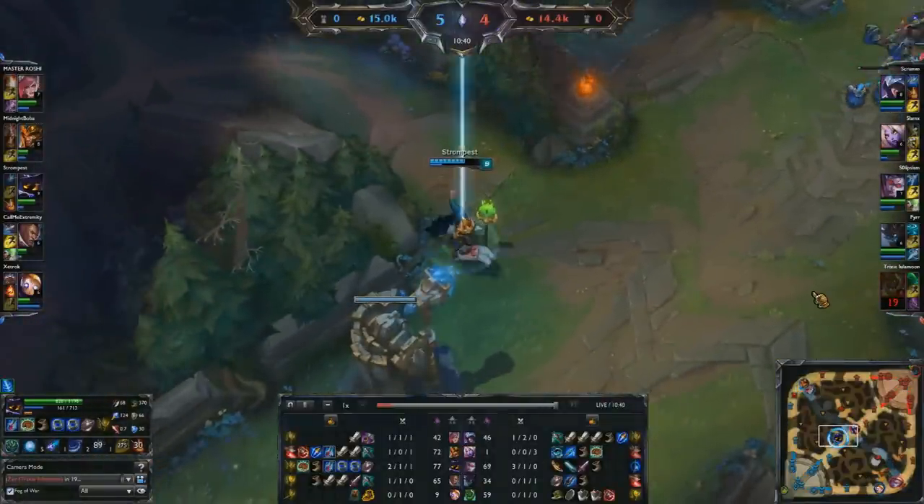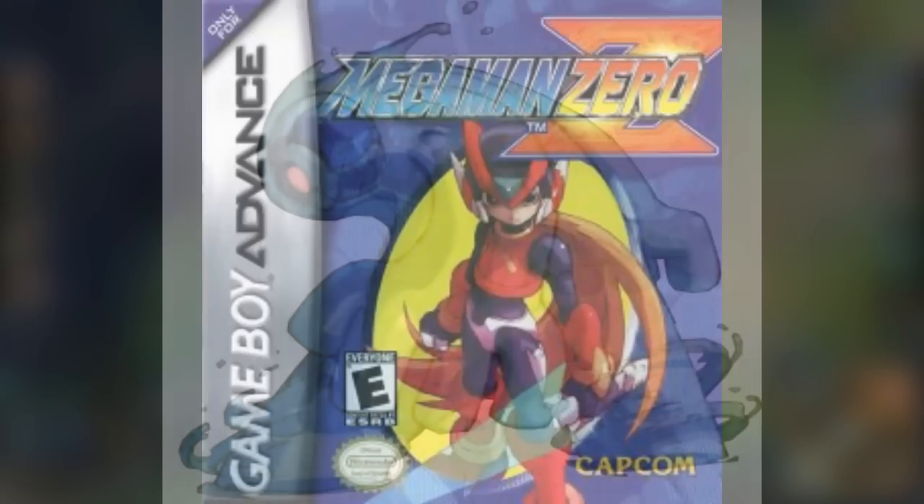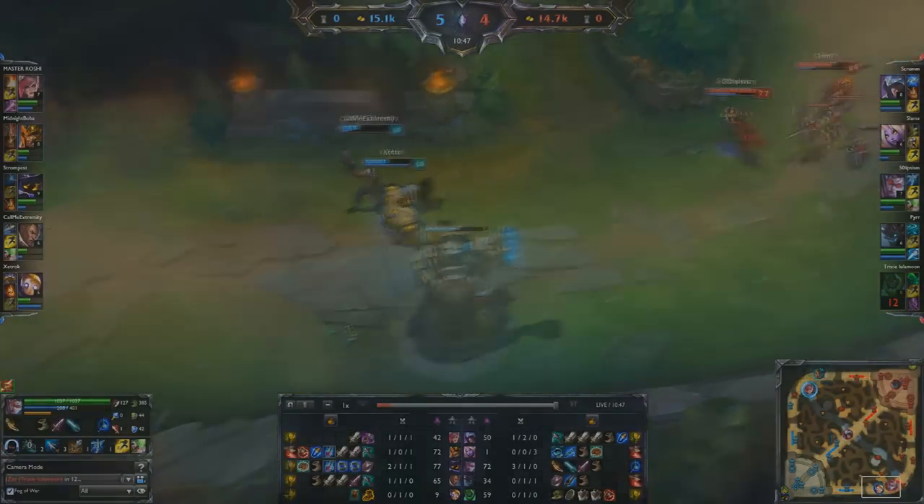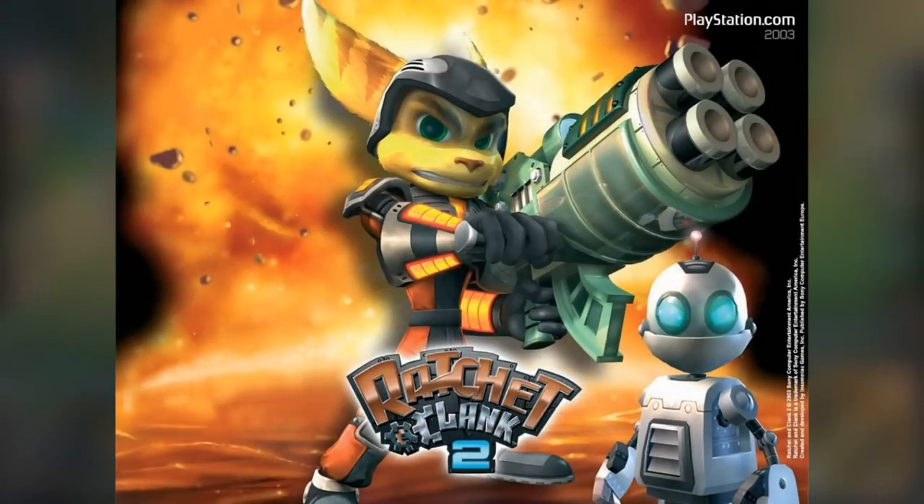An inspiration for Zack and his moves could have been from Rainbow Devil of Mega Man Zero. Another inspiration, especially for his passive, may have been from the amoeboids from Ratchet and Clank.